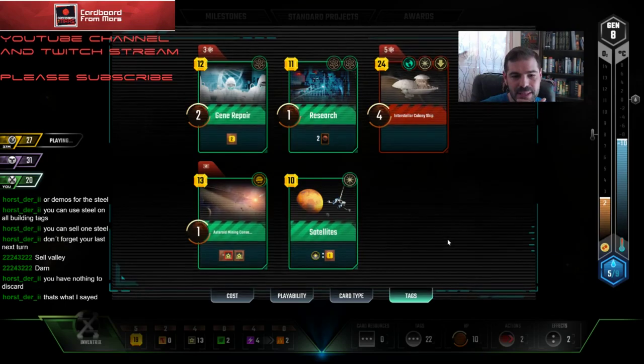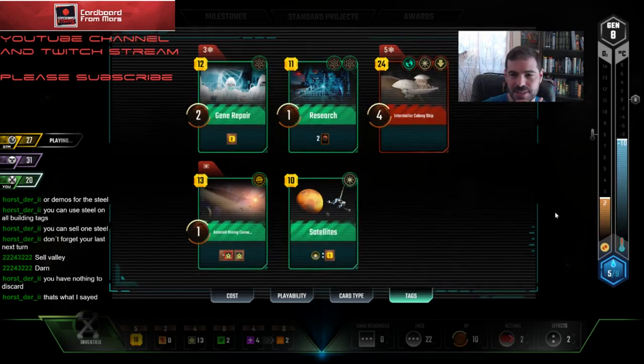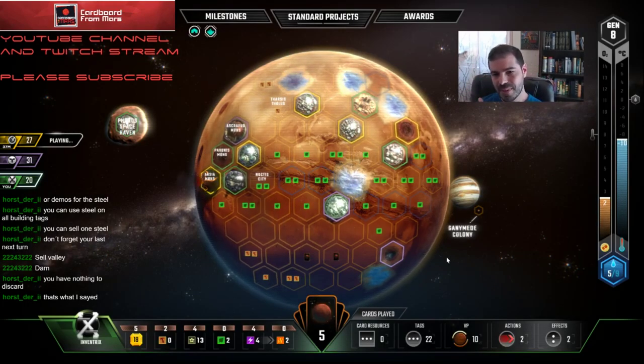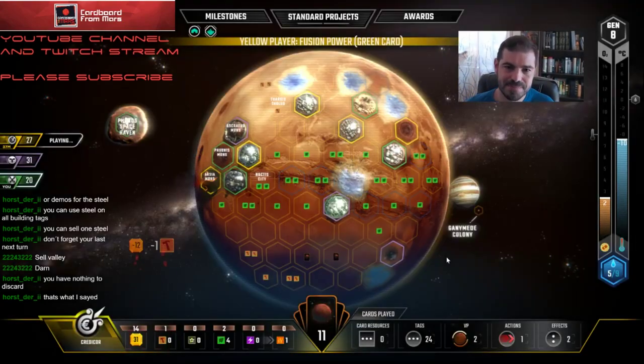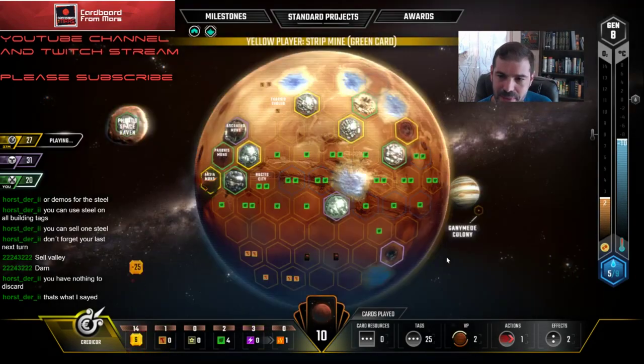Maybe what I'll do then is just play Mining Consortium and Satellites, and hold off on playing Research. Next turn I can make sure to have some extra cards in hand for the triggers, because at this point in the game I'm just so far behind — if I don't draw something that lets me use this Titanium, I'm just in bad shape.